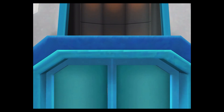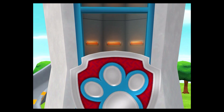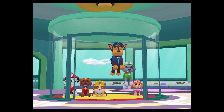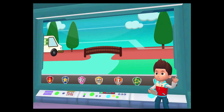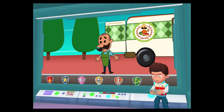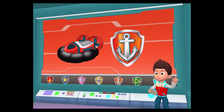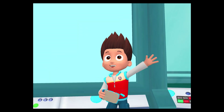Paw Patrol, Paw Patrol, to the lookout! Mr. Porter was delivering some groceries when he hit a bump on the bridge. He was transporting big bags of pup treats and they fell into the river. We need to return them to Mr. Porter. Zuma, I'll need you to head down the river and collect those bags of treats before they get to the bay. Paw Patrol is on a roll.